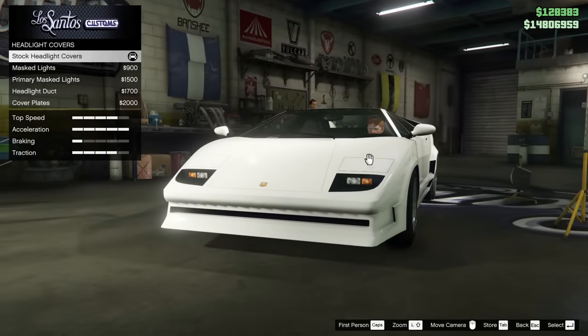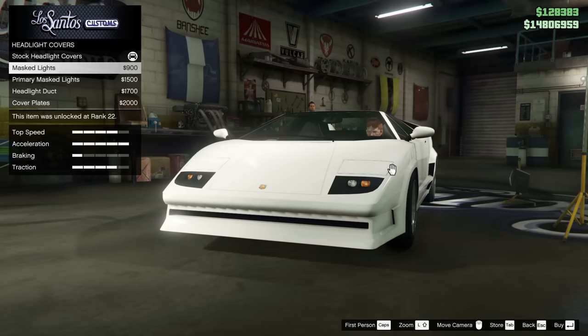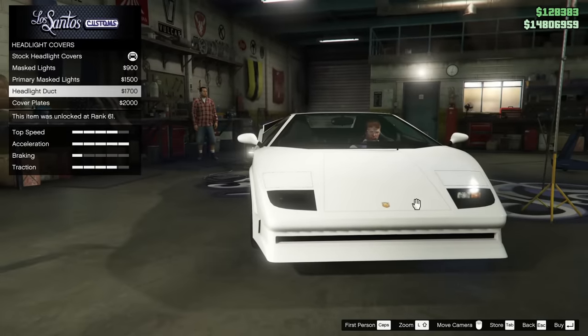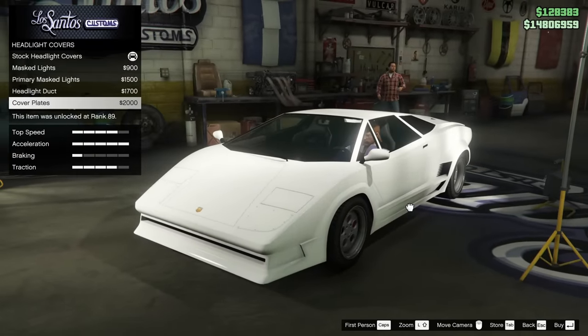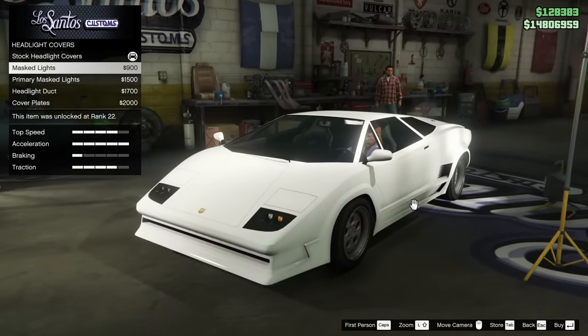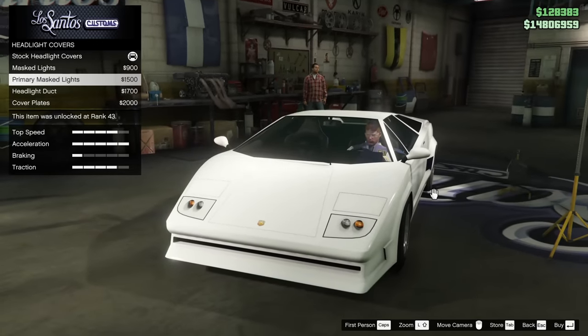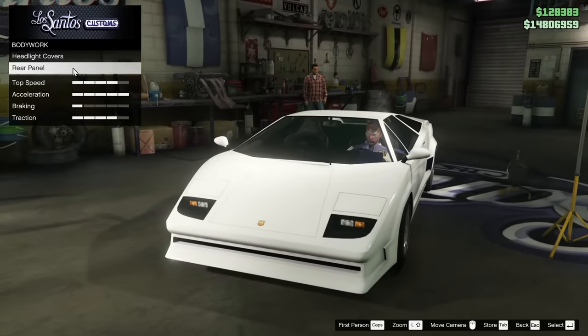For the headlight covers, we've got the masked lights, the primary masked, the headlight duct on one side — that's kind of cool — and the cover plates as well. I'm going to leave it stock, I think, because none of these really look awesome to me, if I'm being honest. So we'll just leave that alone.